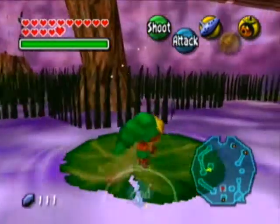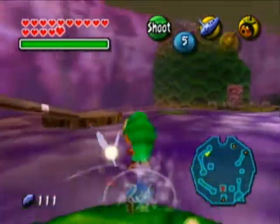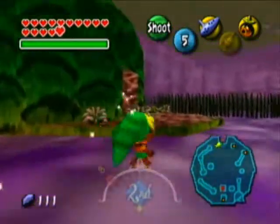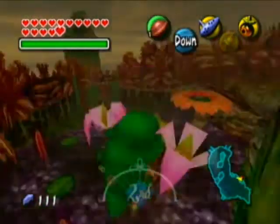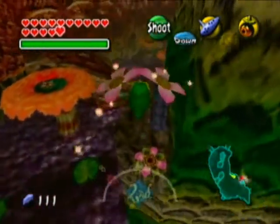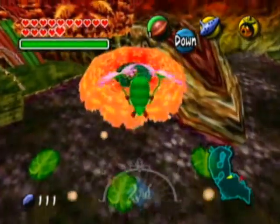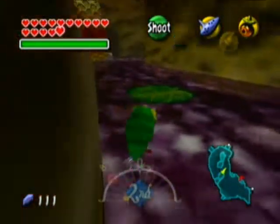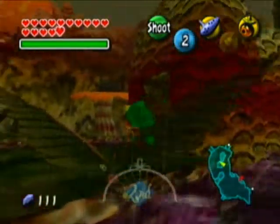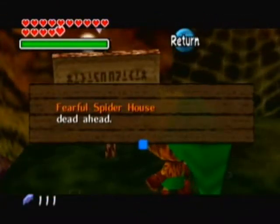We need to work our way out of this area because the mask is not in here — it's out around here. I'll probably go for another heart piece after I get this mask, because this mask makes getting one more heart piece a lot easier. You're going to need to head over here. A lot of you who haven't played the game will have no idea where I'm going if I just cut to it. Basically you just head down to this area over here, where there is a kind of house — Fearful Spider House, dead ahead.